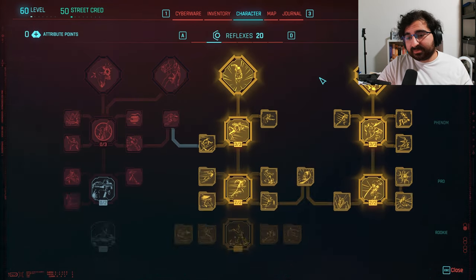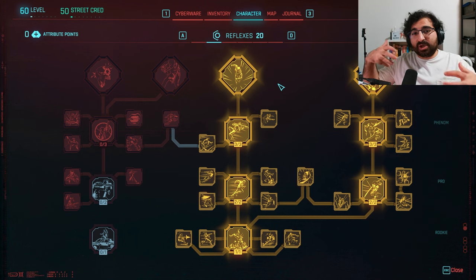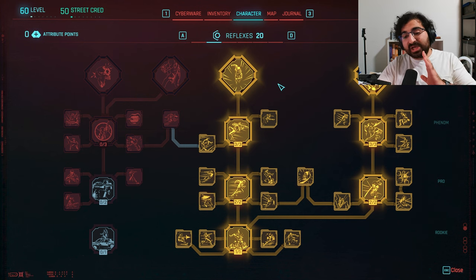Up next we've got reflexes. In reflexes we've got to have dash right here. As a melee character, we really do got to just dash on top of people and just be as mobile as possible. So dash is very much a necessity — max it out. And obviously, because we're messing with swords and katanas, you've got to max out this right branch as well.